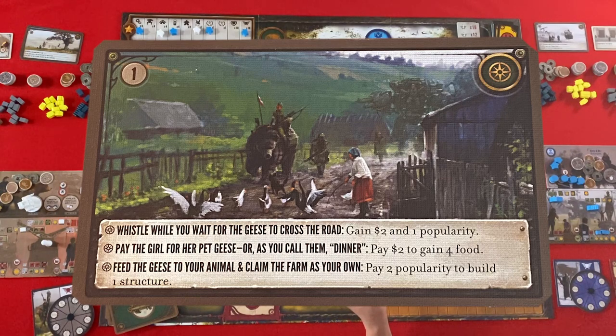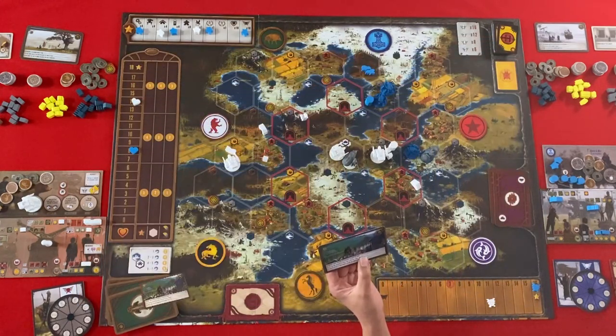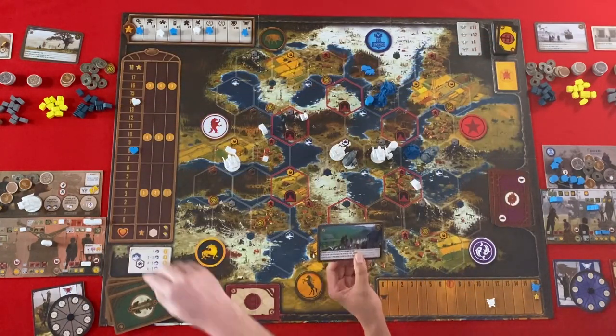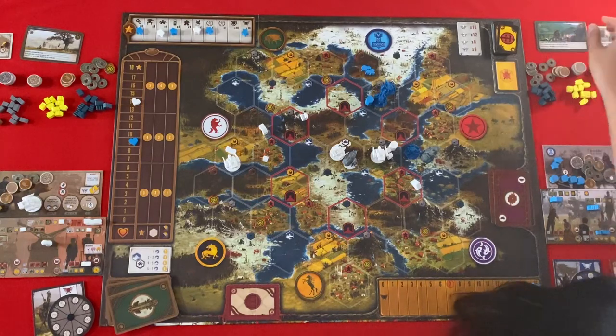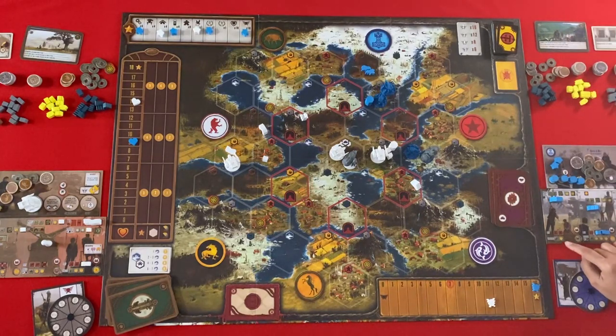'Pay the girl for her pet geese — pay two coins to gain four food.' 'Feed the geese to your animal and claim the farm as your own — pay two popularity to build one structure.' I'll just gain two coins and one popularity. So move and that's it.